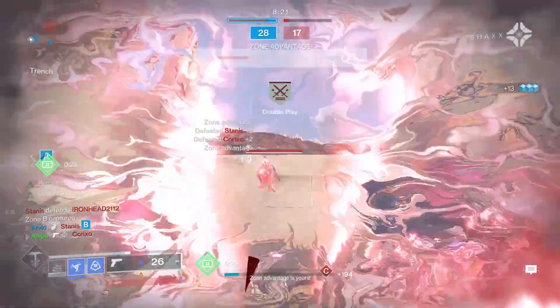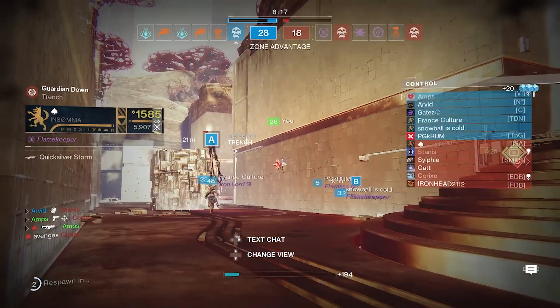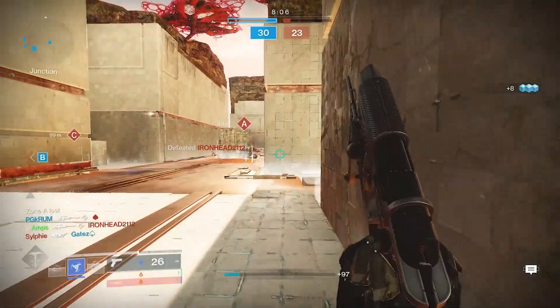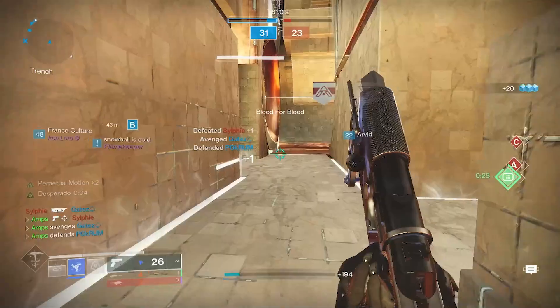This guy with the GL is going to push us. Let's try to reload and proc Desperado — oh, we were so close. We two-bursted him. Almost had it. Let's see if we can't get a snipe off here. There we go, nice. Another one pushing. Perfect — there is Desperado once again.